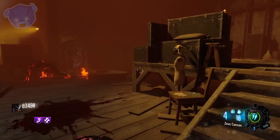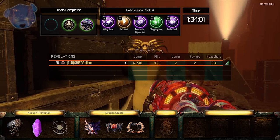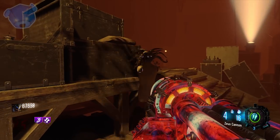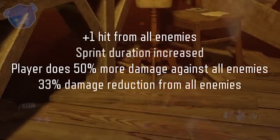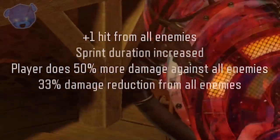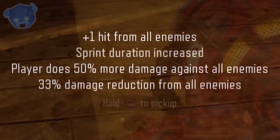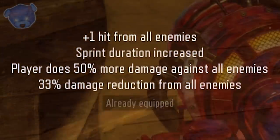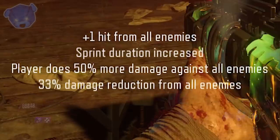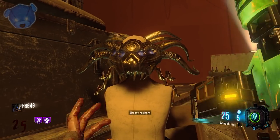You'll be able to take a lot more damage and you'll be faster — there's no reason to rock any other helmet when this one is simply the best, whether you're going past round 50, 75, or 100. There's Al's Hat, the Wolf Mask, the Keeper Mask, the Viking Mask, the Marble Mask, the Templar Mask, the Fury Mask, and most importantly the Shadow Mask. You get one extra hit from all enemies, increased sprint duration, 50% more damage against all enemies — which stacks with Double Tap — and 33% damage reduction from all enemy types.